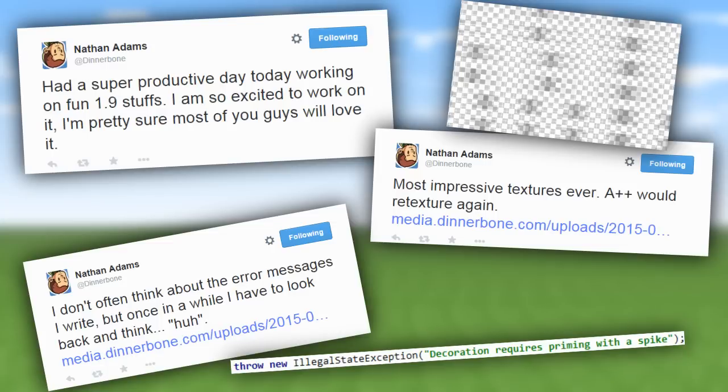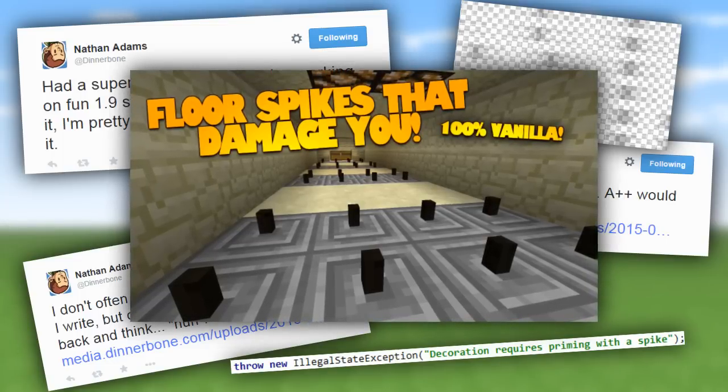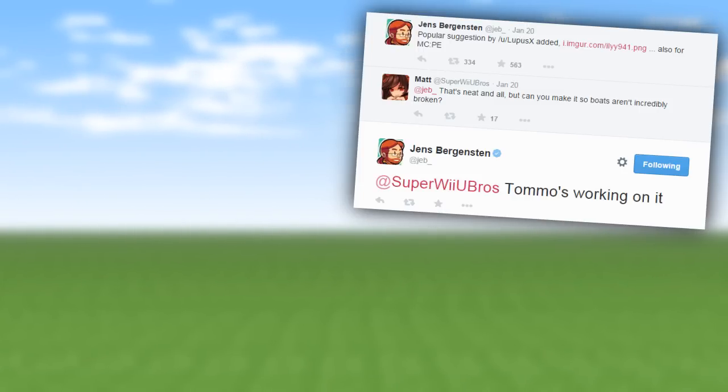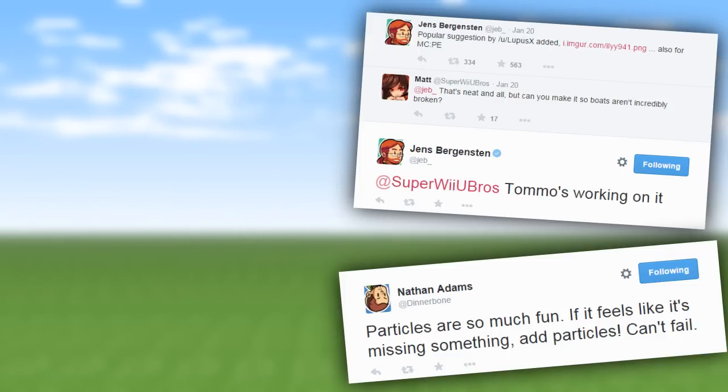Spikes in Minecraft — that would be useful, especially for making traps. Also, boats are apparently being fixed in Minecraft 1.9. The same developer bringing roads to Pocket Edition is working on fixing boat mechanics — maybe they won't break as easily or will be easier to control. Additionally, Dana Bono is quoted as saying he loves particles, and something in 1.9 is having particles added to it. That's not a lot of detail, but it's part of what's been said about 1.9.